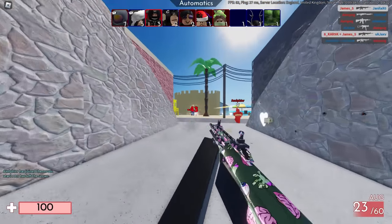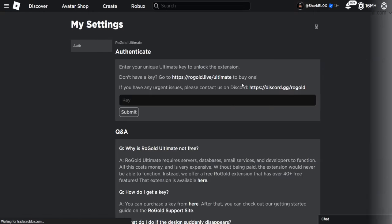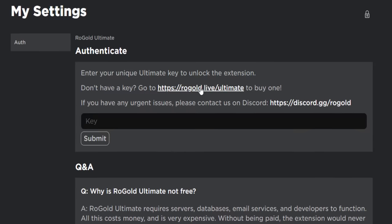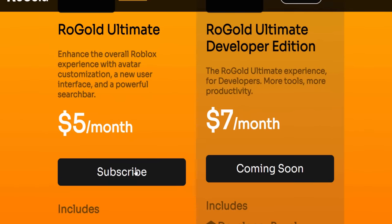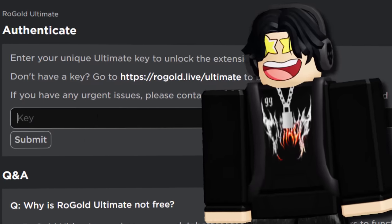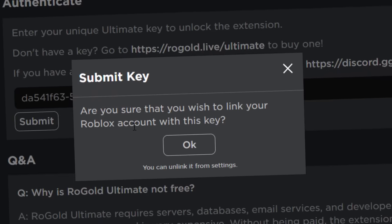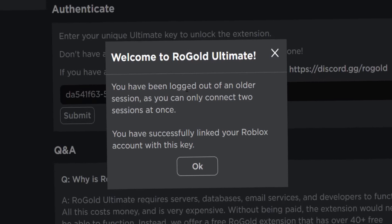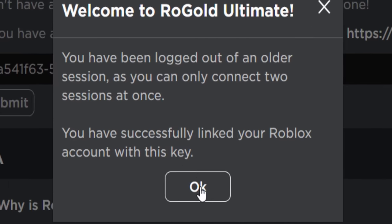So I'm going to link Rogold Ultimate down below. If we click Add to Chrome and then Add Extension, it's going to bring you over to your Roblox settings, and what you need here is a Rogold Ultimate key. If you don't have one, you can buy one from here, which will bring you to the price section we already talked about. I was very kindly provided a key by Alex, the guy that made this. So let me enter my key — I'm going to censor it so nobody else uses it. And it says: are you sure you wish to link your Roblox account with this key? I'll click OK. And here we are — welcome to Rogold Ultimate. You have successfully linked your Roblox account with this key.